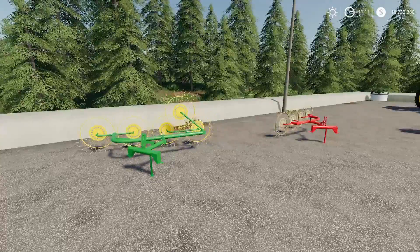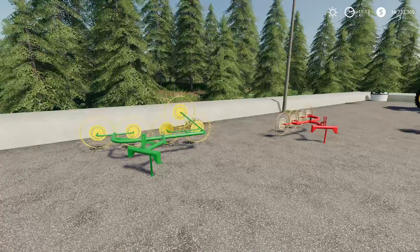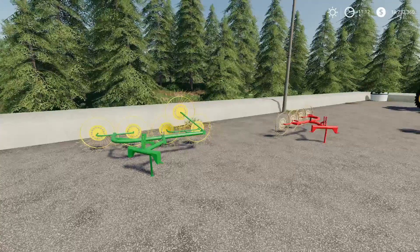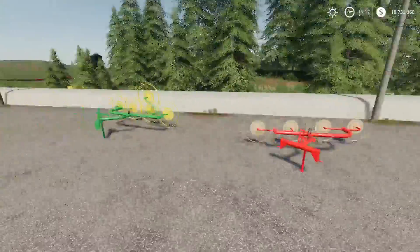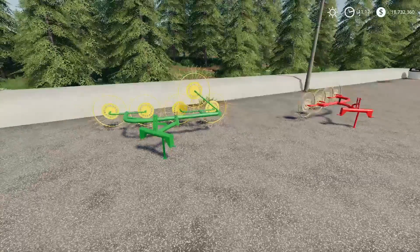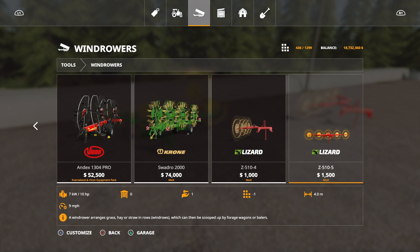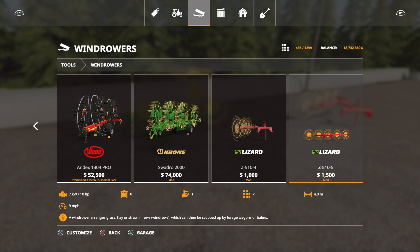In front of us we've got the Lizard Z510. This is by TomSky and PisaPL. These are wind rowers — rear three-point link mounted, sitting slightly at an angle like a rake wind rower. We've got a three-metre and a four-metre. You'll find these under wind rowers. We've got the Z510.4 and the Z510.5, three-metres and four-metres. They're not very much on the slot count — if I can find them on my list, which of course I can't.